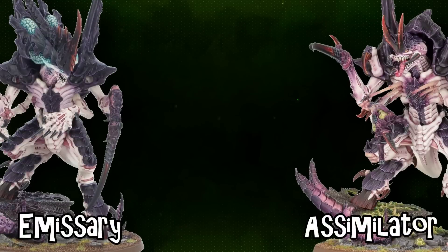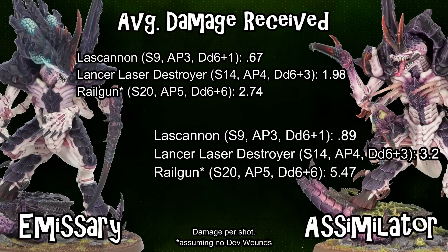Let's look at them as damage soakers instead. Against low AP or small arms shooting the two are largely the same, but opponents will direct their most powerful anti-tank weapons at these big monsters. Looking at high-damage anti-tank profiles — lascannon, Lancer, laz-destroyer, and Tau Hammerhead railgun — the Emissary takes about 30% less damage from a lascannon and roughly half the damage from the Lancer and railgun. That 4+ invulnerable save backed by a 5+ feel no pain makes the Emissary significantly harder to deal with.